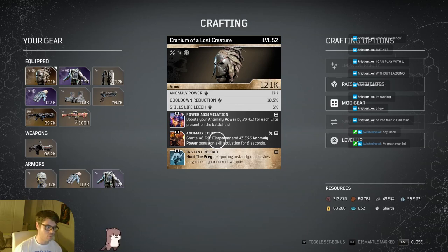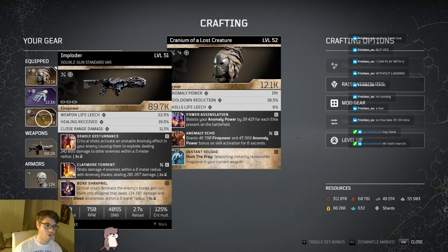Anomaly Echo - as you spam skills, you're gonna find this very useful. Any build should use this - hybrid, anomaly, firepower. It's the new top-tier armor mod in my opinion. And then I have Instant Reload, which came in clutch because I found I was dying when I ran out of bullets. Now that I have Instant Reload, I never run out of bullets and I never die.